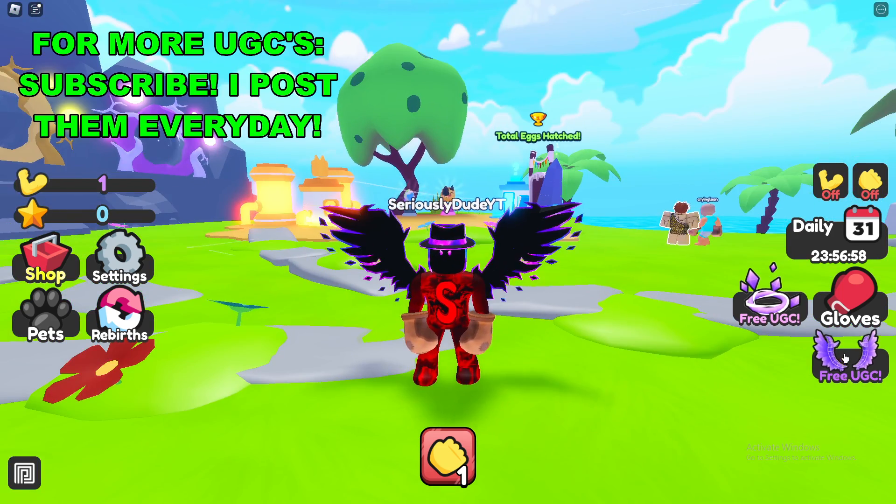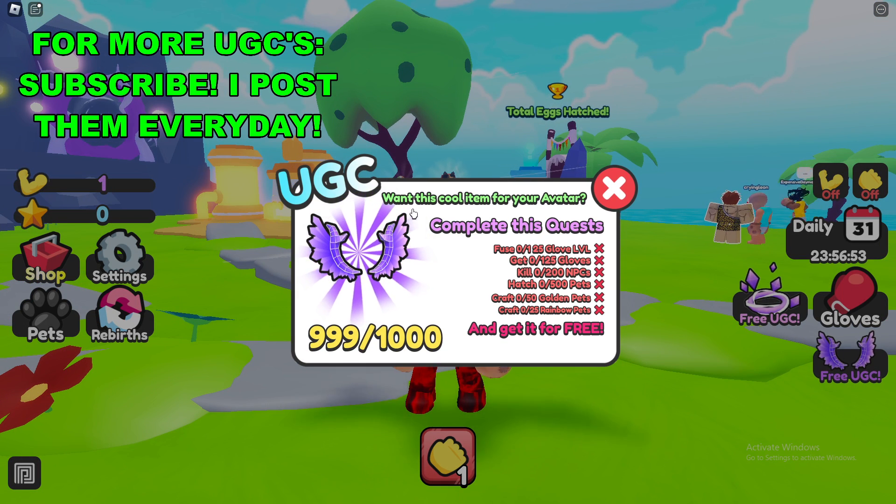Basically, once you're here in the game, go down to the bottom right of your screen and click Play 3 UGC. The very bottom right one is the wings.